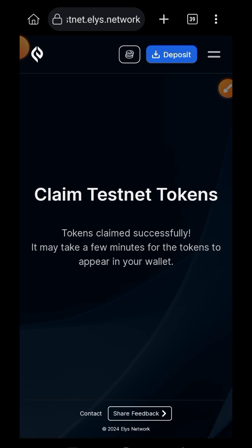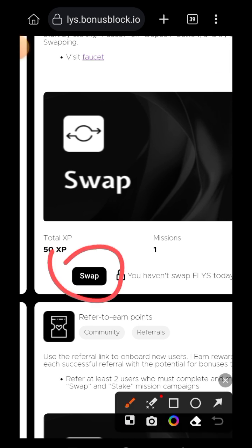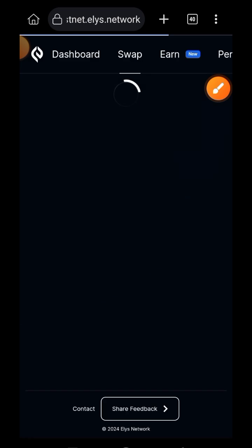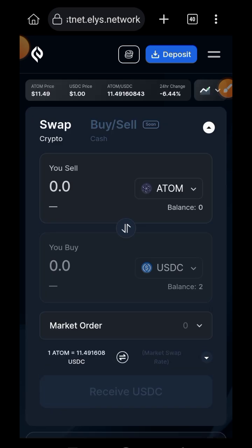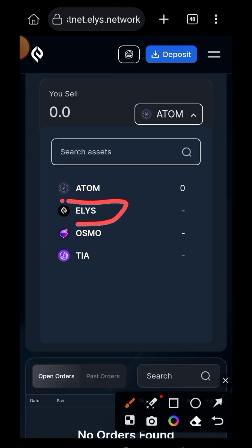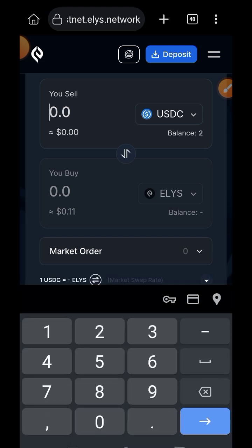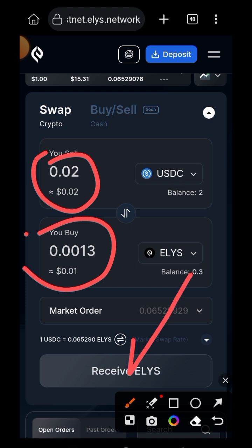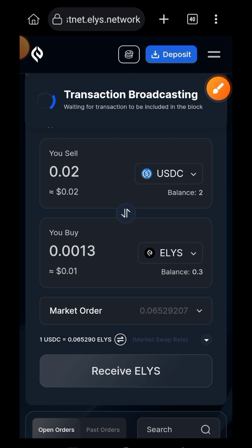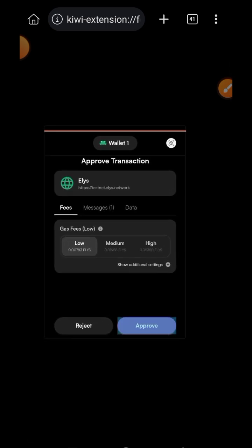After successfully claiming tokens, go back to BonusBlock and complete Mission 2, which is the swap mission. Tap on the swap button. On Ellie's testnet website we'll be interacting between Ellie's and USDC. First, I'm swapping some USDC into Ellie's — indicate the amount of USDC you want to swap, then tap on Receive Ellie's. Approve the transaction in your wallet.